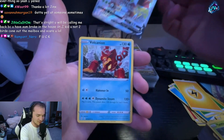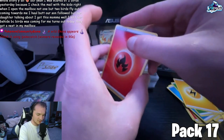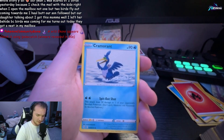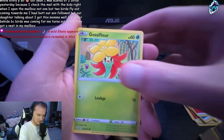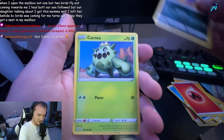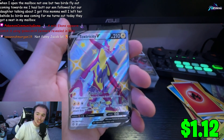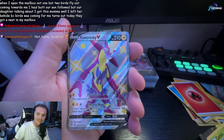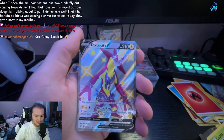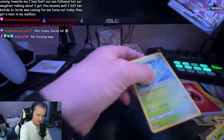Shiny Rillaboom V — big, thick shiny boy! I have already pulled this card before, but still, it's super cool to see. Non-holo Volcanion in the back. Fire Energy, Gym Trainer, Thwackey, Cramorant, Eevee, Gossifleur — I can tell based on the weight this is a no-pull — Snom, Koffing, Cacnea... back-to-back shiny V's! Toxtricity V shiny — that's a new card too! Let's go! Back-to-back big shiny V pulls, and a Celebi — that's cool!